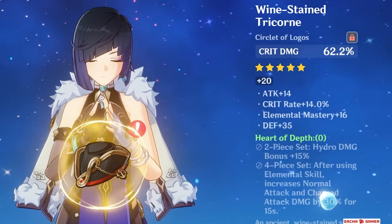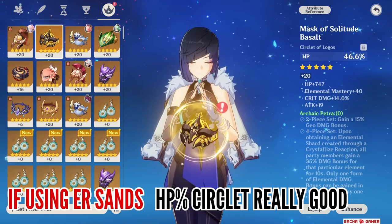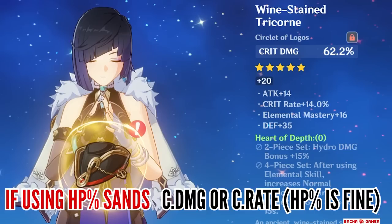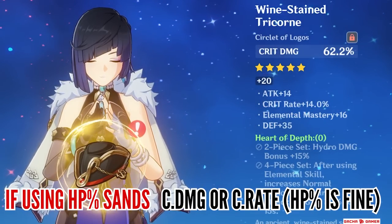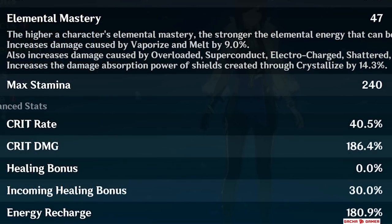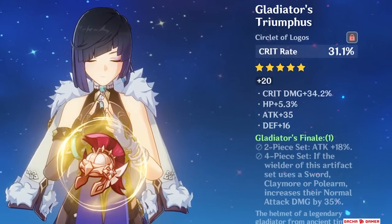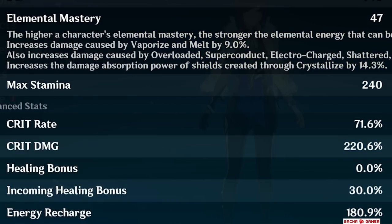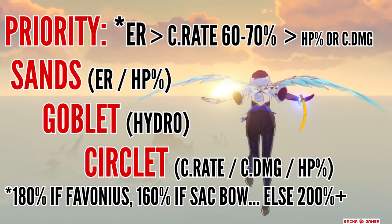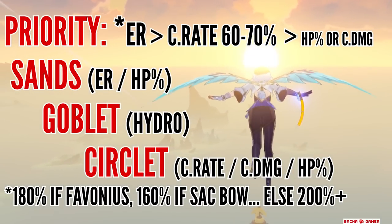The Circlet can either be Crit Damage, Crit Rate, or Health. If you're running an Energy Recharge Sands, then Health Circlet becomes really good for Yelan since you're not over-investing too much. But if it's a Health Sands, then Crit Damage can be a bit better most of the time — though both options are viable. Health on Circlet is really good for Yelan. The irony here is that this scenario assumes you have enough Crit Rate from substats, even when Yelan's ascension stat is Crit Rate. For substat priority: get enough Energy Recharge, enough Crit Rate, and then both Crit Damage and Health will be your go-to substats.